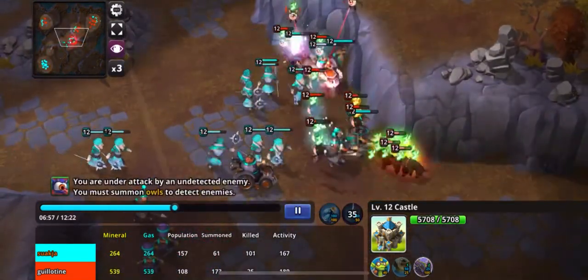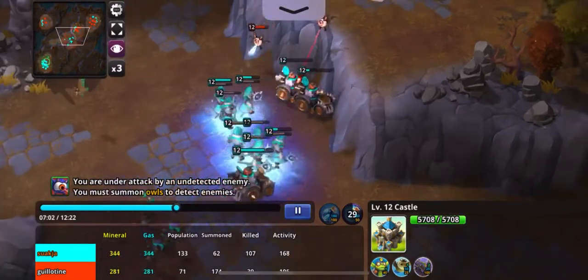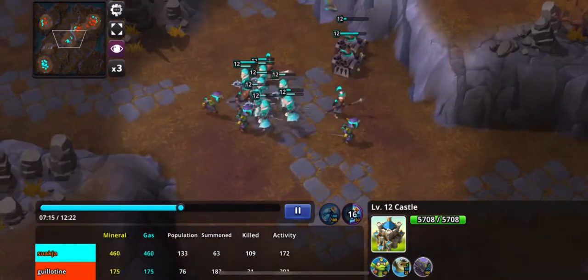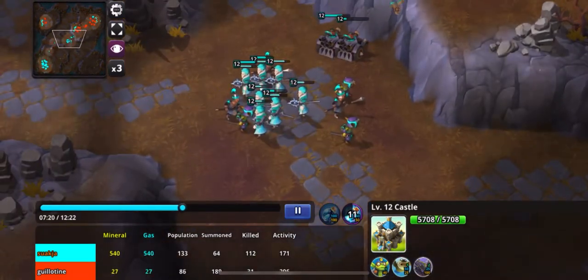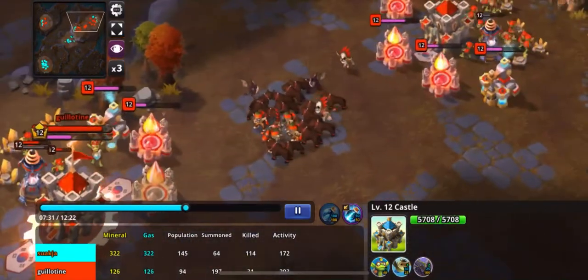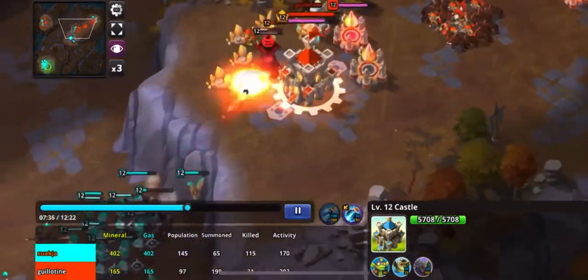Right here I get a little frustrated and just send everything I've got to try to break this up. Clearly it didn't work, and that economic advantage I had is quickly dwindling. Unknowingly I'm ahead in the base count three to one, but it starts to feel like Suakja is going to run away with this one as he continues to bully me from that center position.